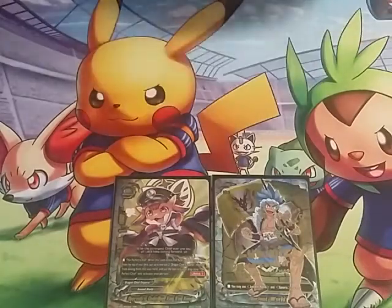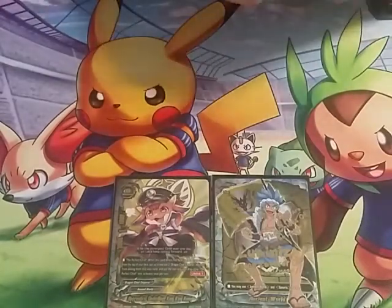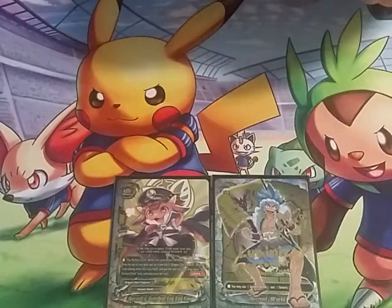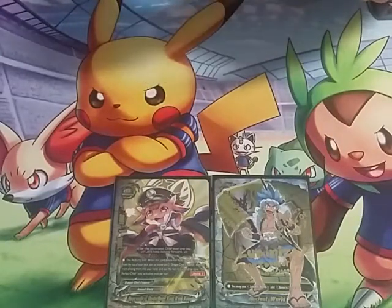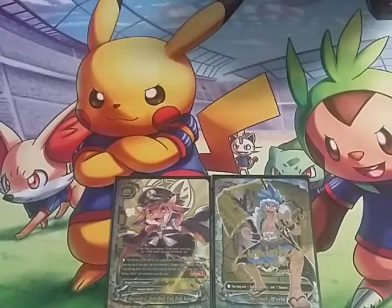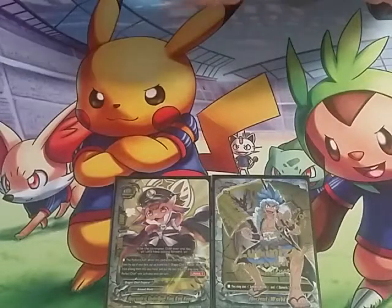He's just ridiculously good. His effect is: when he enters the field, look at three cards from the top of your deck, put the one size three dragon chief emperor monster from among them into your hand, and put the rest in the drop zone. It's effective and activates once per turn.